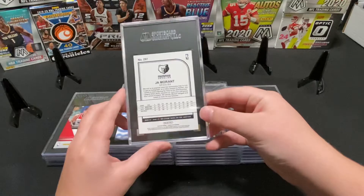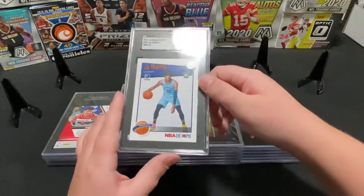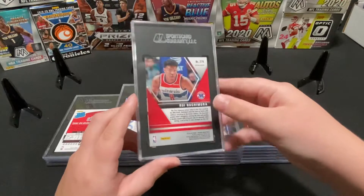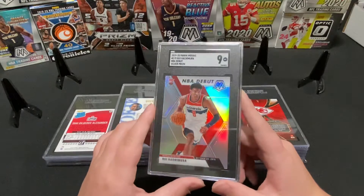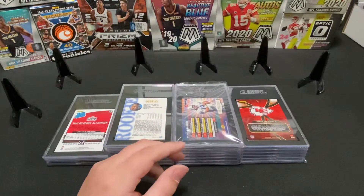First up we have this John Morin — got a 9.5 — NBA Hoops Tribute. This green one, I think it got a 9.5. Oh, that's not mine. This is an NBA Debut, scored a 9 — Hashimura, probably a PC boy from Gonzaga.